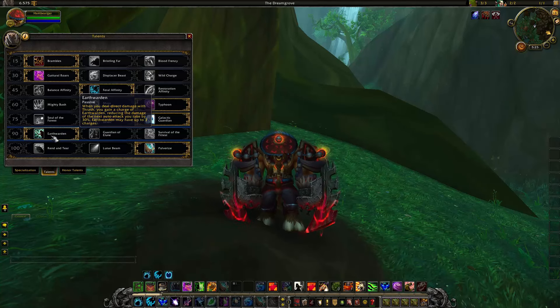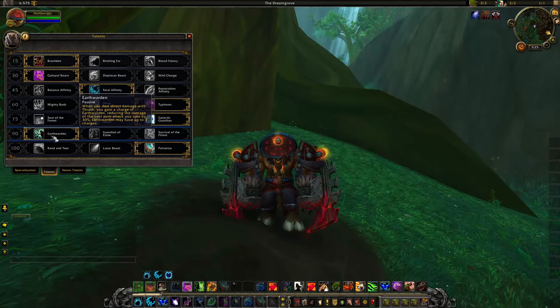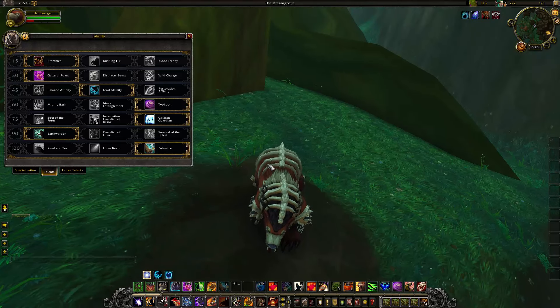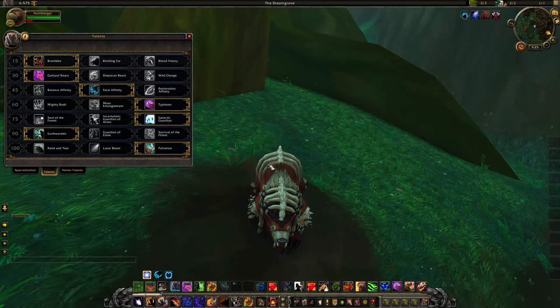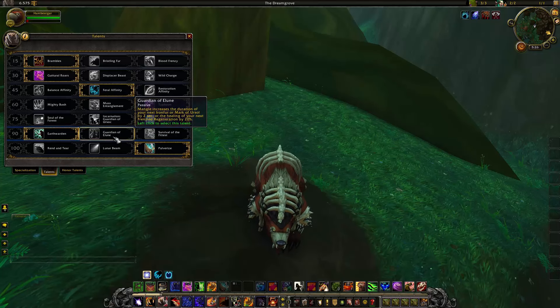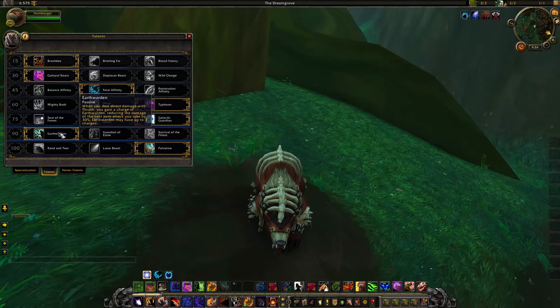On live, Earth Warden worked by giving you a charge after X amount of seconds that would reduce the next auto attack you take by 30%. The way you get these charges has changed on the PTR — instead of waiting, every time you deal that initial direct hit with Thrash, you have a chance to get these charges. It's guaranteed every time you hit an enemy and you can have up to 3 charges, which is quite a good buff to Earth Warden.